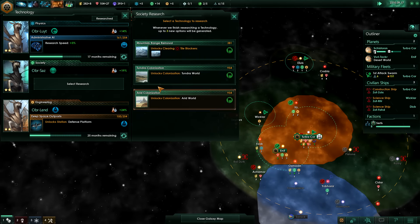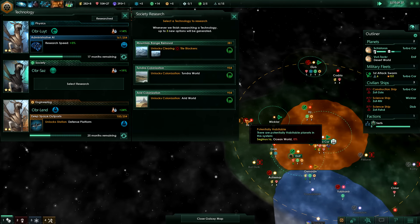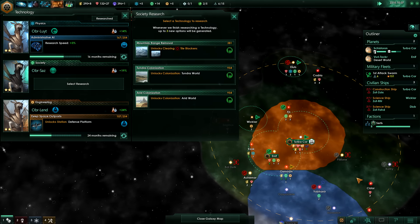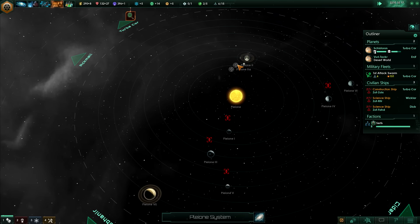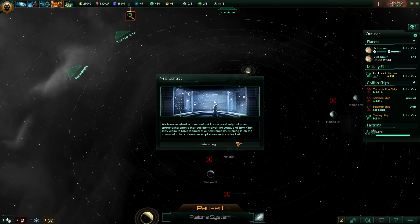We can already get the arid colonization tech and that is really really good - this is awesome! We are going to want to get the arid tech mainly because it's really useful. Although that tundra one - let's just have a look at these tundra ones before I select that. Tundra colonization is not so good because we only have 20% habitability on tundra planets, and the habitability affects the output of your population on the particular planet.